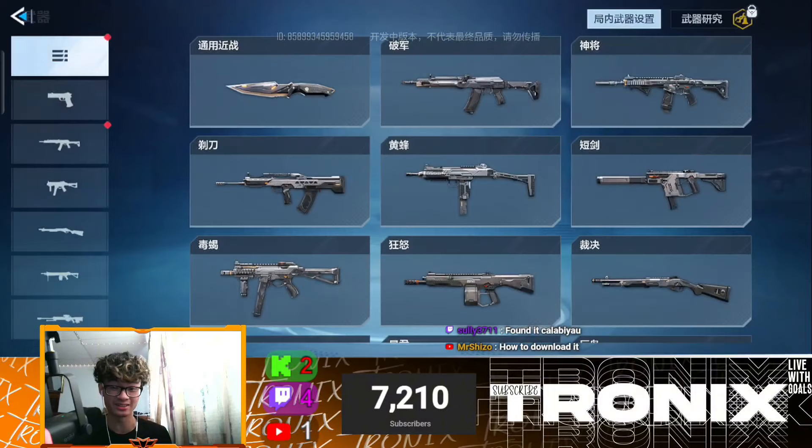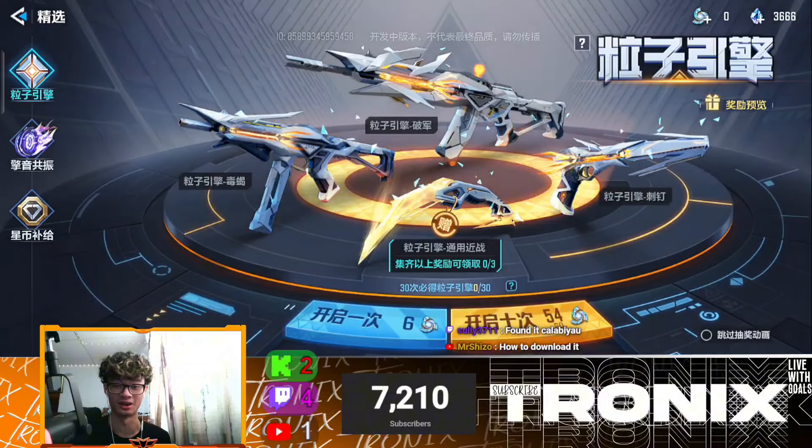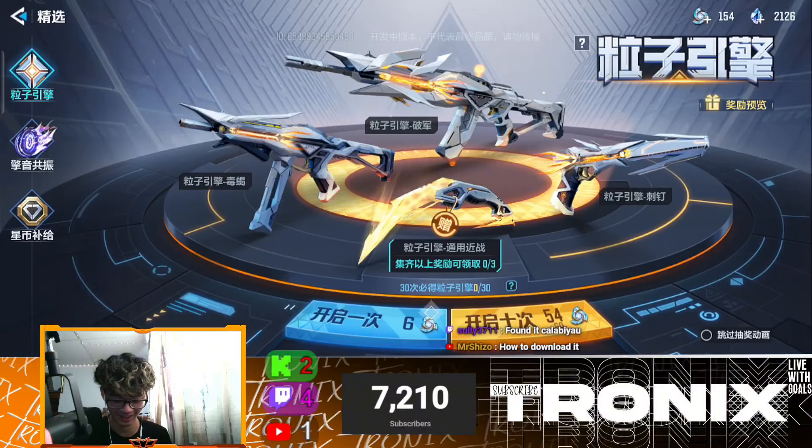Anyways, enough of me yapping. Let's get right into the draws here. We got some free diamonds. We're going to be taking a look at them. This is the main draw that I want, the main skins that we want. So let's just go for it. Let's spend 1,000 diamonds on this draw. First 10.